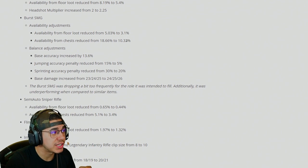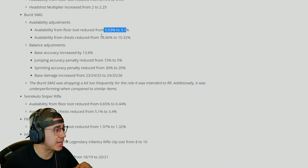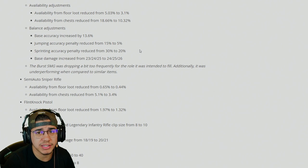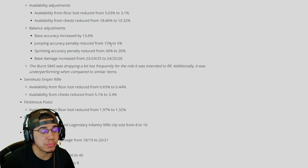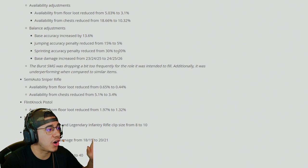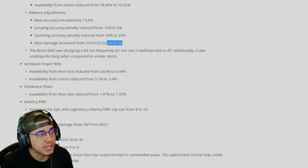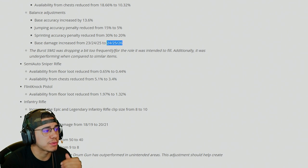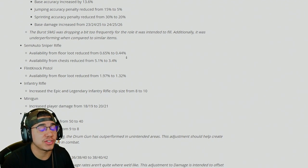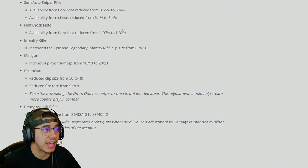Burst SMG availability has been reduced so you can find more normal SMGs, since a lot of people don't really dig the burst SMG. But they balanced it with some adjustments: base accuracy increased, jumping accuracy penalty reduced, sprinting accuracy penalty reduced from 30 to 20, and base damage up by one. The burst SMG was dropping too frequently and underperforming its intended role. With all these changes, the burst SMG is fire right now — it's going to be such a viable sidearm, though it still has that short magazine.